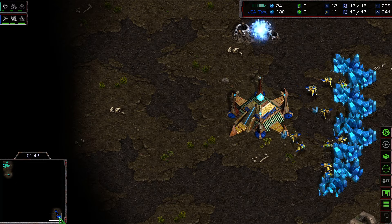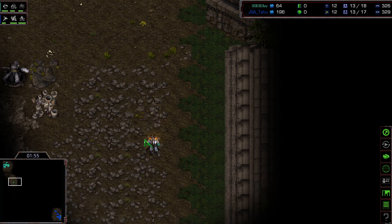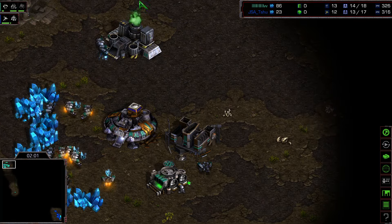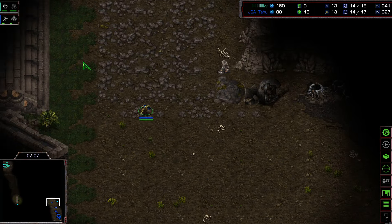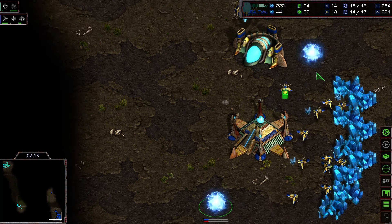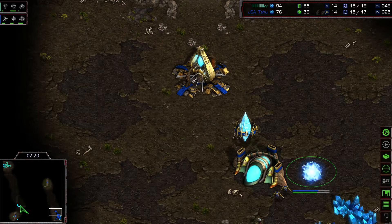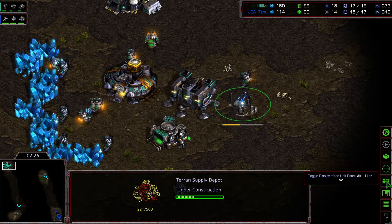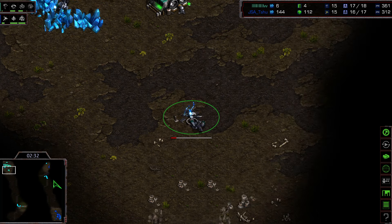No intentions for any cheese gameplay — no gateways in the middle of the map. Around the one-minute fifty-second mark Flash is moving out to scout, and interestingly the Protoss also decides to scout earlier than usual, rather than waiting for the SCV to arrive. The Protoss moves out much faster as he's also taking his cybernetics core toward a dragoon. Flash is likely continuing with his factory — pretty standard stuff.